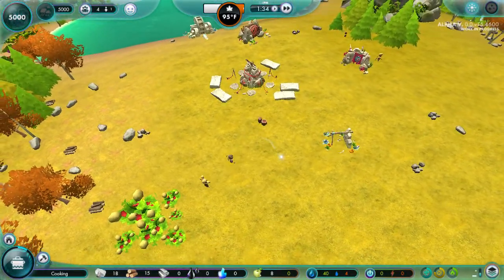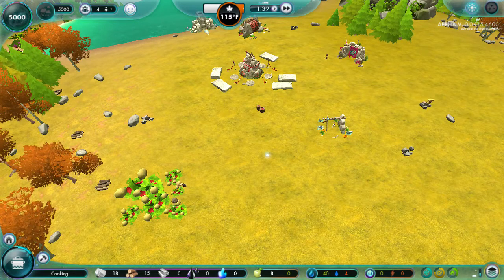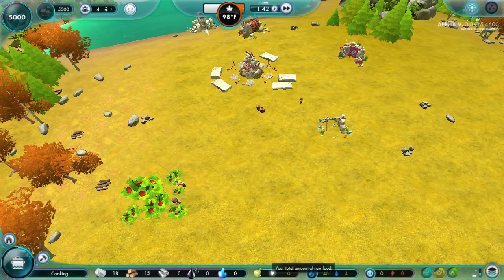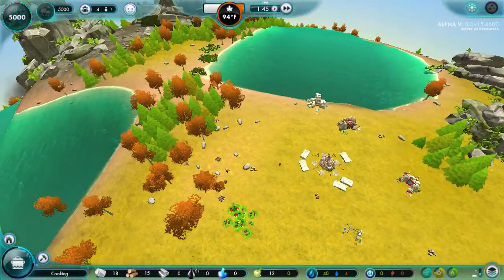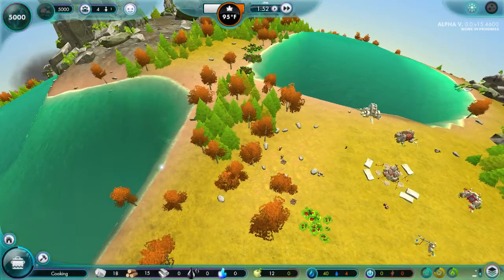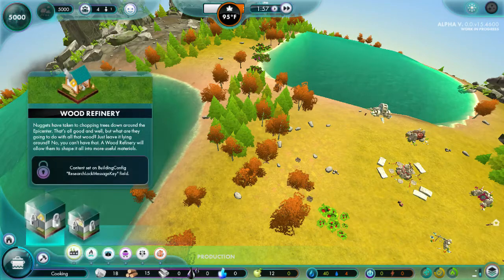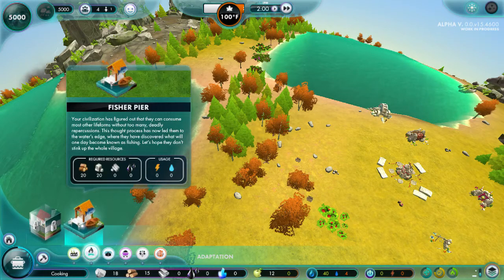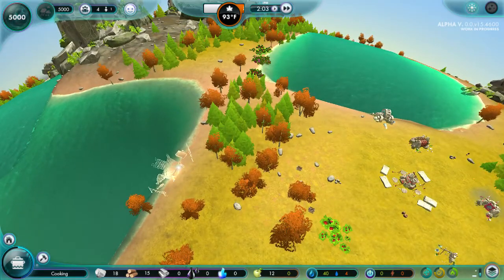How are you guys doing? You guys are foraging! That is amazing - we still have eight raw food and they are foraging. Where do I want to put my fisher? I'm thinking over here. Let's see - that's production. The wood refinery and stone refinery, that's right! These need actual stone bricks or stone blocks, so this is not going to be able to be built yet.